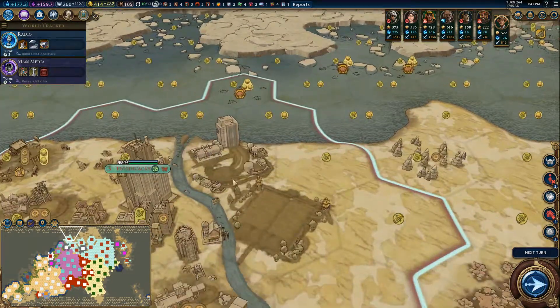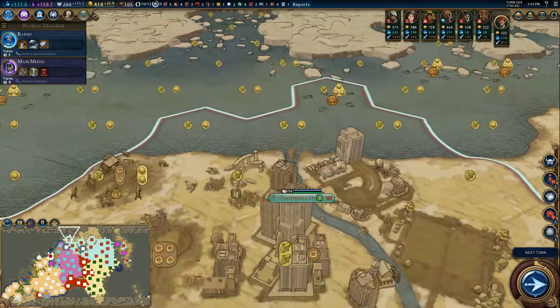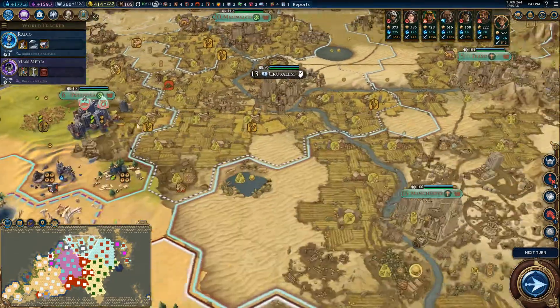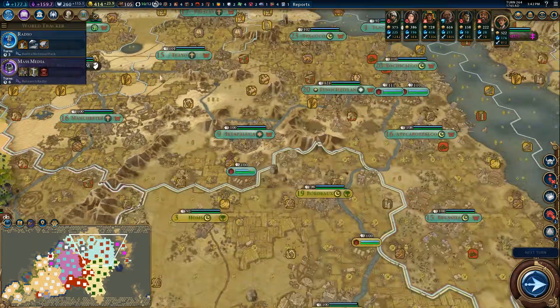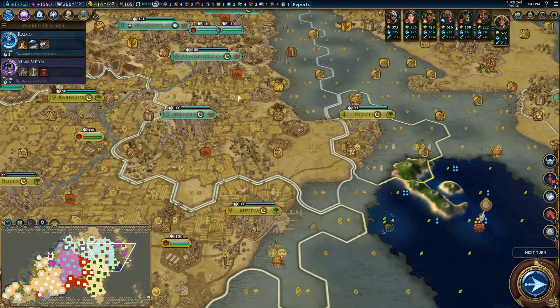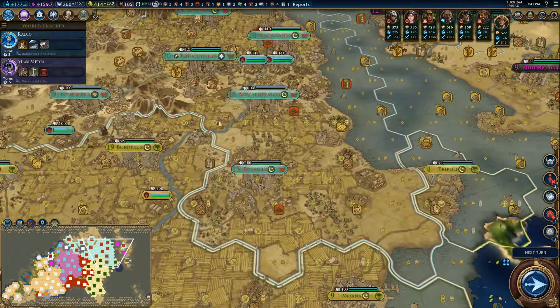Five? Somehow he built one in a three-pop city. Is it only five he has today? Monty, I'm disappointed. I'm used to you having like seven of the bloody things.